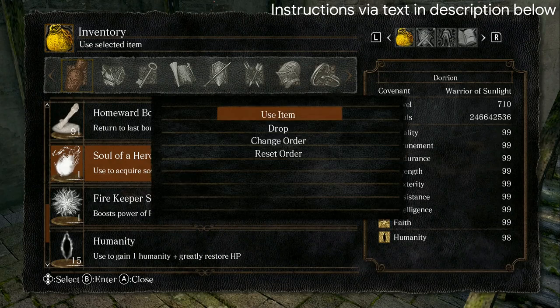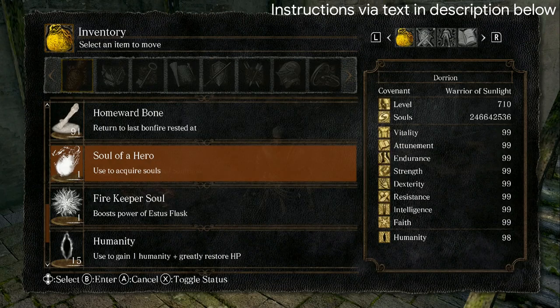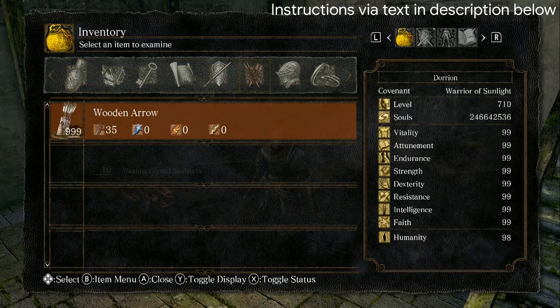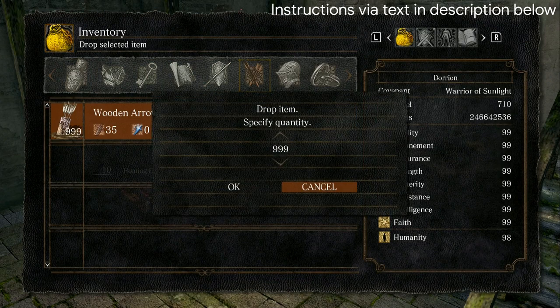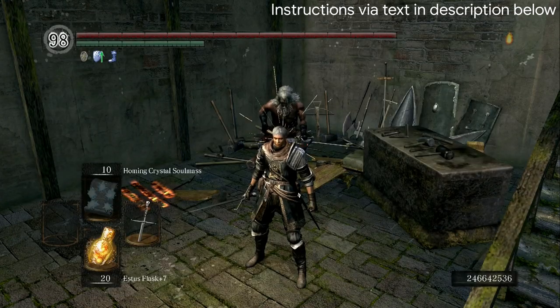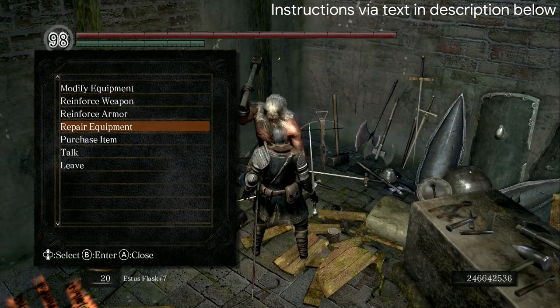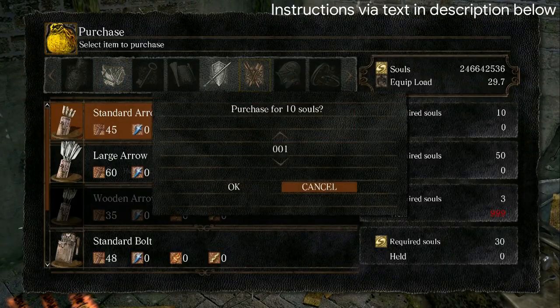Once you've located the white soul that you want to use, go ahead and change the order and put it at the top, like so. Next, we want to display a 999 quantity like this. You can do so with any arrow — if you have it in your inventory, that's the easiest way to do it. But if you don't have that in your inventory yet, you can talk to any merchant with arrows and display the 999 as well.